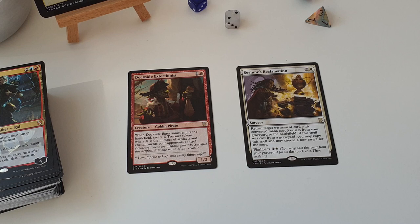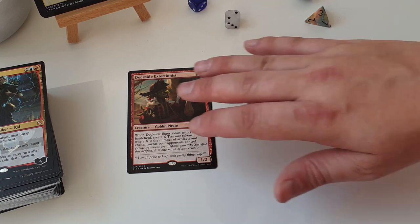Savine's Reclamation is designed specifically for Savine. As a sorcery for 3 mana, you get to return a target permanent card with CMC 3 or less from your graveyard to the battlefield. If this spell was cast from a graveyard, you can copy this spell and choose a new target for the copy, and it's got flashback. So if you cast this from your graveyard, you get to bring back 2 things, and if it's the first one you're flashing back this turn, Savine also doubles it, so you get many instances coming back.